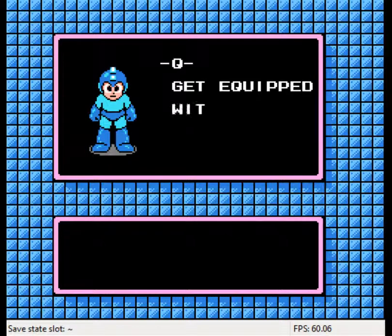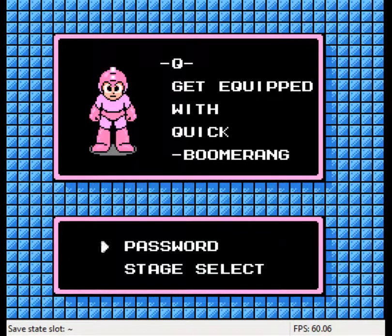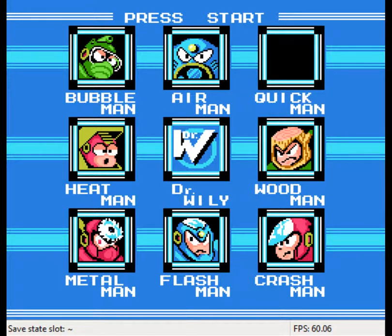From Quick Man, we get equipped with Quick Boomerang! Quick Boomerang is not the best weapon in the game — obviously, it's the game with Metal Blade in it, so of course it's not the best weapon. But it's not terrible. It's got a lot of ammunition, like the Metal Blade, and it's not that weak — it's probably about Buster level strength. The next Robot Master in the order would be Metal Man, who is technically weak to Quick Man's weapon, discounting his weakness to his own weapon. That's just sad. But I think I'd rather take on someone else.